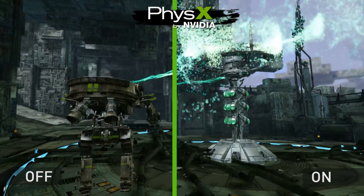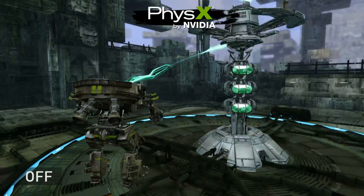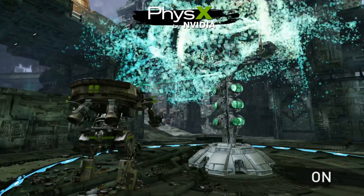These here are energy collectors. They spew Apex Turbulence particles that are then collected by the mech, creating a really cool effect. Without PhysX, this would not be possible.